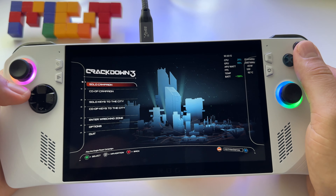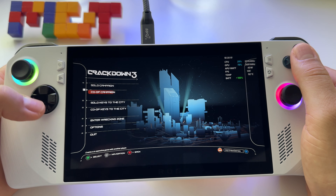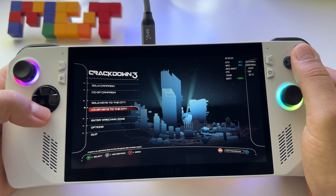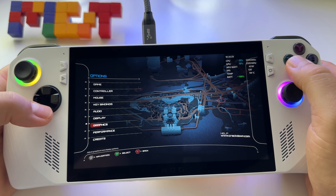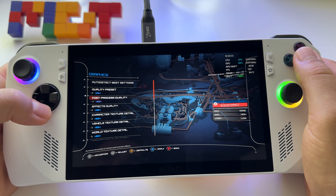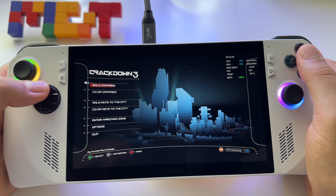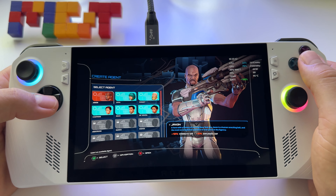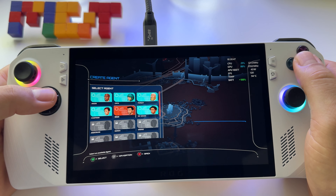Let's play Crackdown 3 here on the Asus ROG Light. I have the game from Xbox Game Pass. Let's try the game using high quality graphics. I have the quality preset set to high profile. Let's press here to solo campaign and see how the game runs on this device. Let's create the agent.